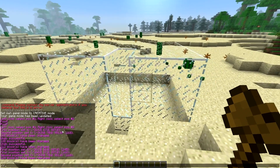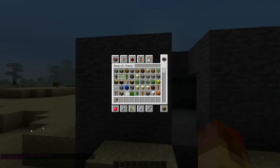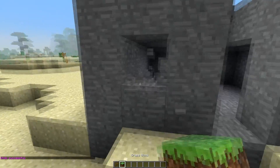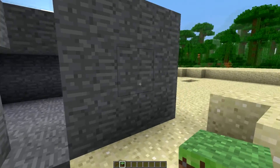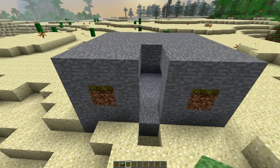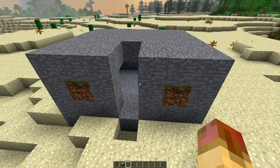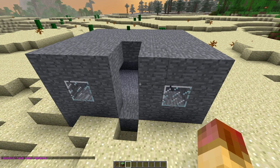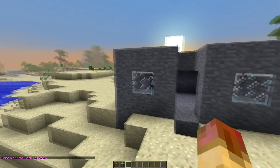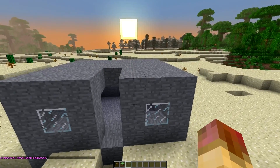So let's put some dirt blocks in there — dirt is block ID 2. We still have our area selected from each corner. Now you do '//replace 2 20' and it'll replace everything in that area. The dirt blocks were ID 2 and it's going to replace them with the glass blocks, ID 20.